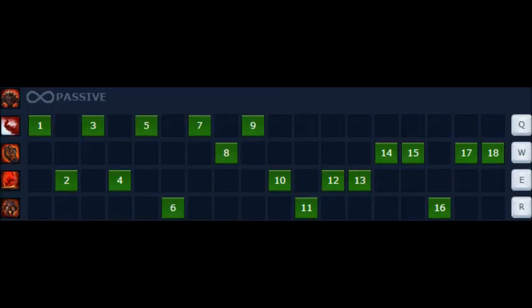His ability sequence is Q, E, W, E, Q, and R. It doesn't really matter too much for Malphite — you can switch it up. If you want to be really MLG pro you can do this, but if you think about it, it really doesn't matter as long as you play your cards right and do a good job tanking.